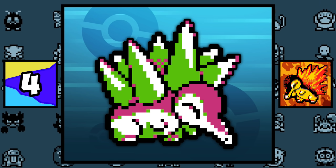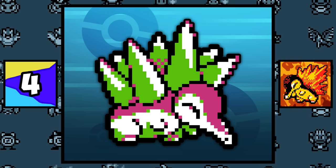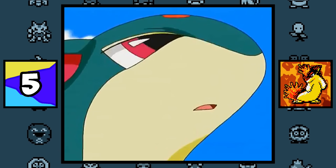Cyndaquil initially had spikes instead of flames on its back, and supposedly it wasn't meant to be a starter Pokémon or even a fire type. Ash's Quilava, as a Cyndaquil, took the longest to evolve out of any Pokémon in the anime, having been a Cyndaquil for 507 episodes, which was longer than a decade.